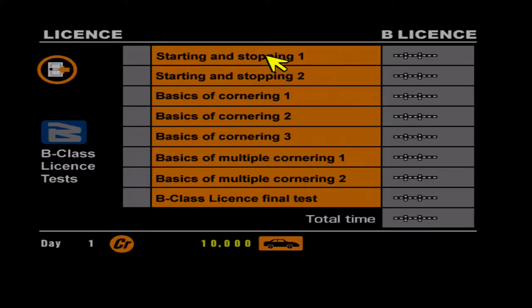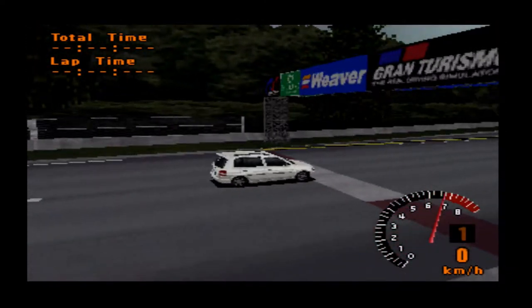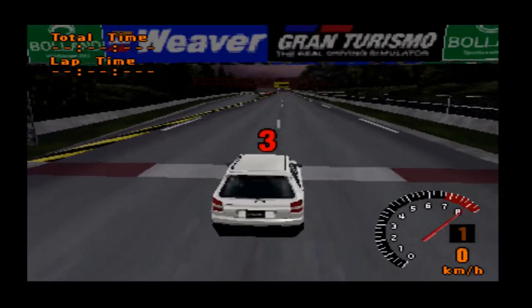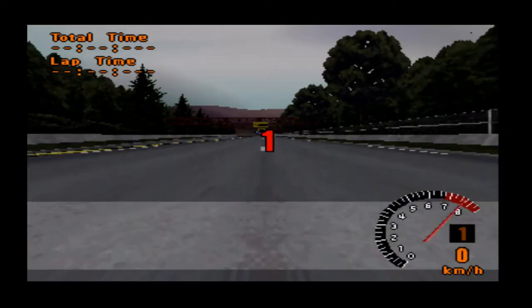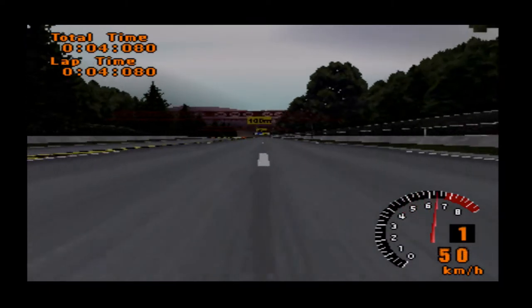We'll get all gold licences - that's the goal anyway. So let's make a start with the B licences. The first one is pretty easy really, it's a basic start and stop: you do a thousand meters, you've got to stop in the little box and do it as quick as you can.